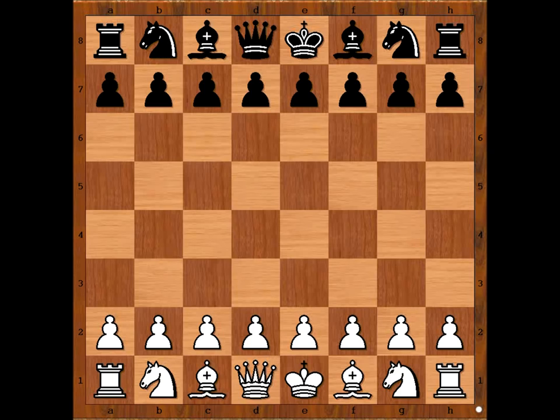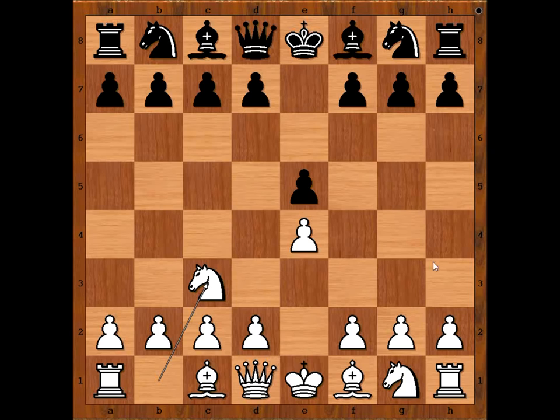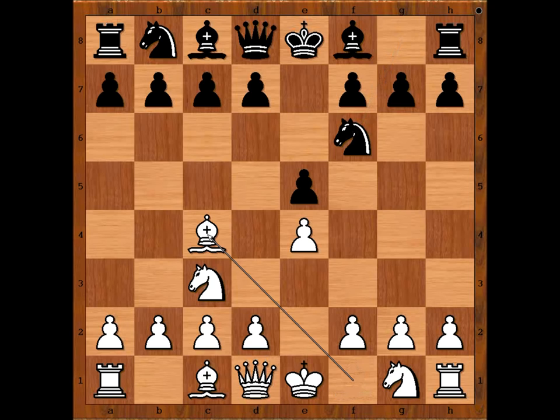In this game, Alekhine had the white pieces and he started with e4. Leder played e5. Nc3, having f4 in mind — the Vienna Game. Nf6. Bc4. Black to move. Nxe4 was played. What is the idea behind the move? White to move — how would you continue?